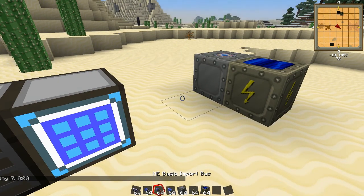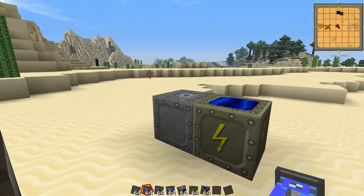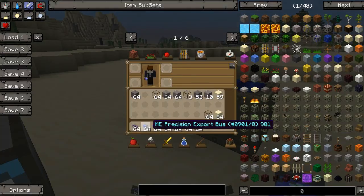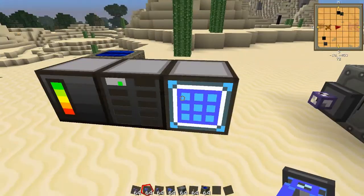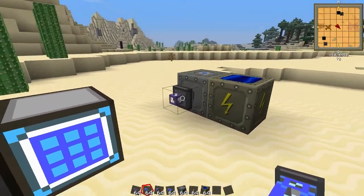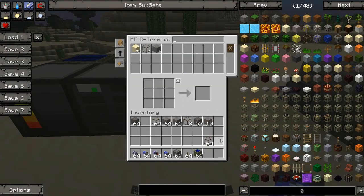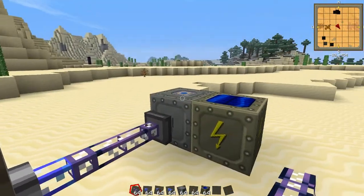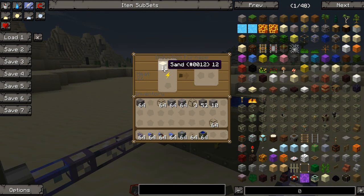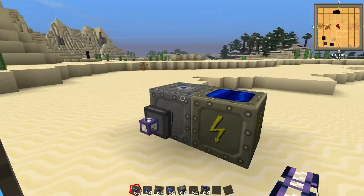A way to bring items from your AE system into the induction furnace is using these precision export buses. You can define what item you want to export from your AE system into a machine. So I'm going to use sand — we want to export sand. If we throw in some sand and power this, I'll connect it to our AE system.